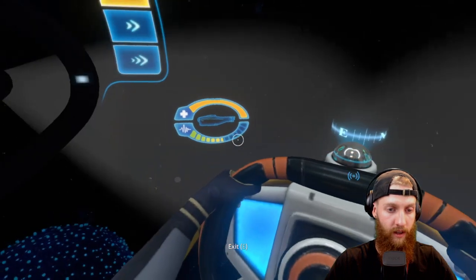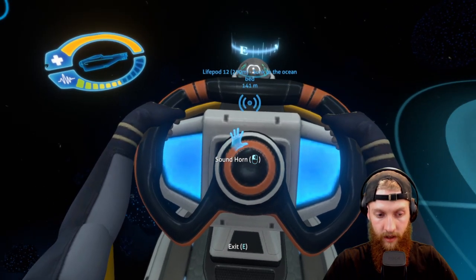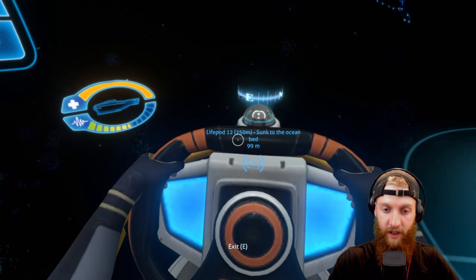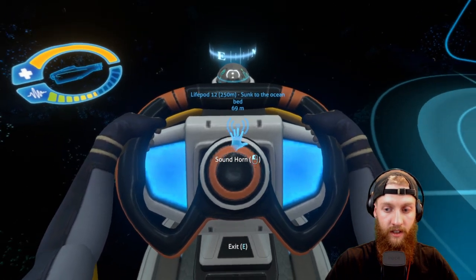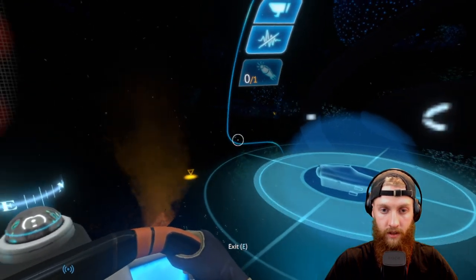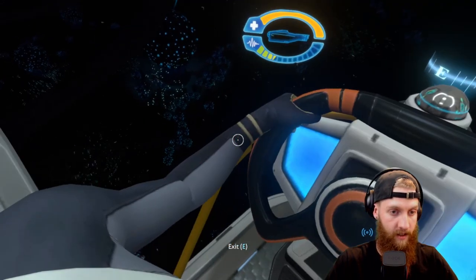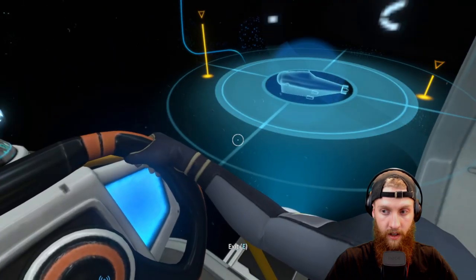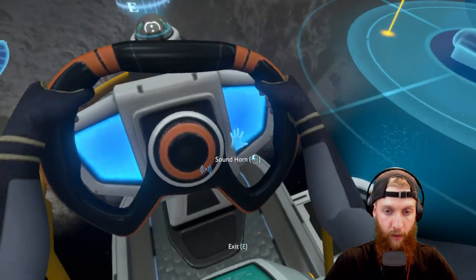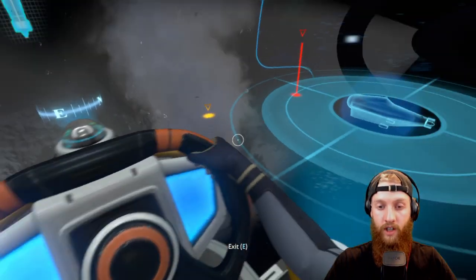We're at about 200 meters — this thing can go 500 meters, wow. She dives pretty quick and we've hardly used any energy, which is nice. These lights just blind you — you'd think they could have been done better. I love being in a Cyclops though, I just feel that much safer. That hit didn't hurt any health — I like that. Something was hitting us — oh, the lights help when you're really low down. I'm just smoking it around, nailing things.